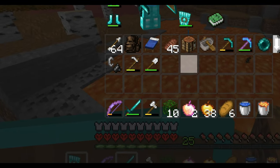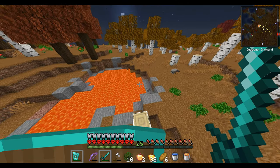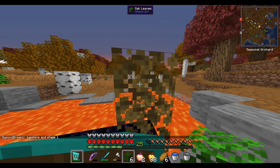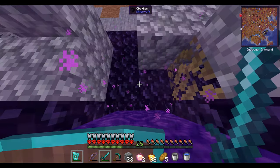This bow only has a little bit of durability left and it just costs too much XP to repair it, so I'm going to switch it out with a stronger one — the dragon bow. To craft it, I will need a wither bone and two dragon bones, along with strings, which I already have. But for the wither bone, I need to enter the nether.